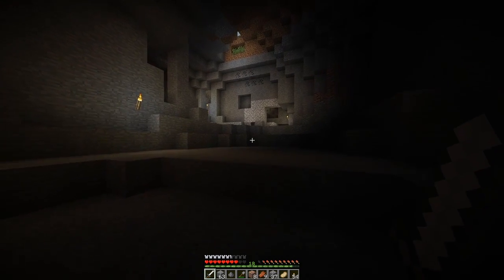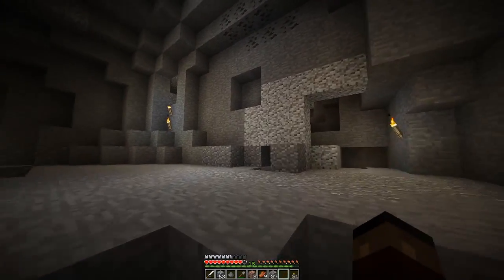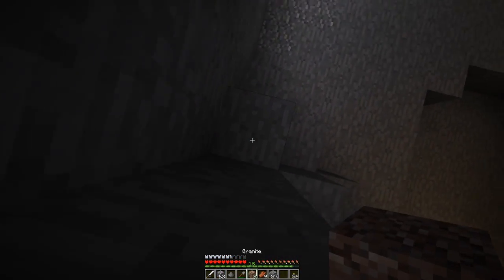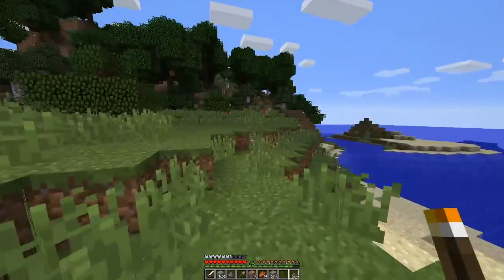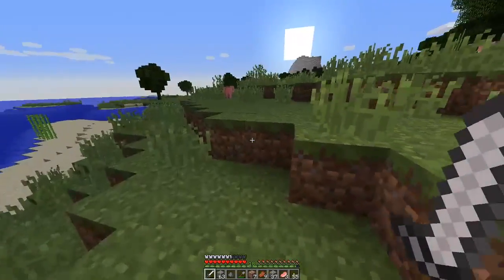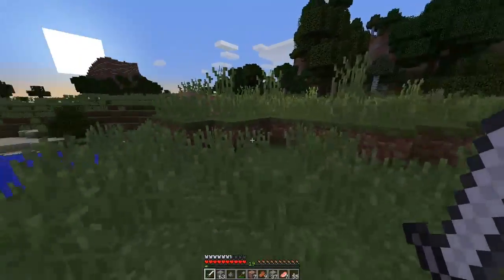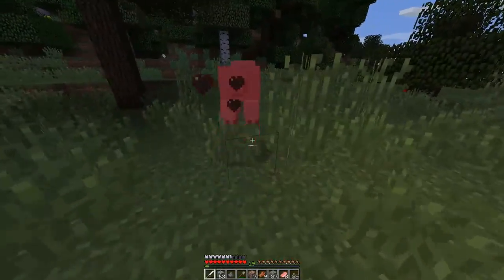We've also got a new villager who has a couple of new maps for us to buy. The two maps are the Ocean Explorer Map and the Woodland Explorer Map. The Ocean Explorer Map shows you where an ocean monument is in your world and shows you where you are in relation to it. Once you trade with the villager and get the map, it starts as a blank map and fills up as you move around the world, like a regular map. You can find an ocean monument that way, which is pretty cool.